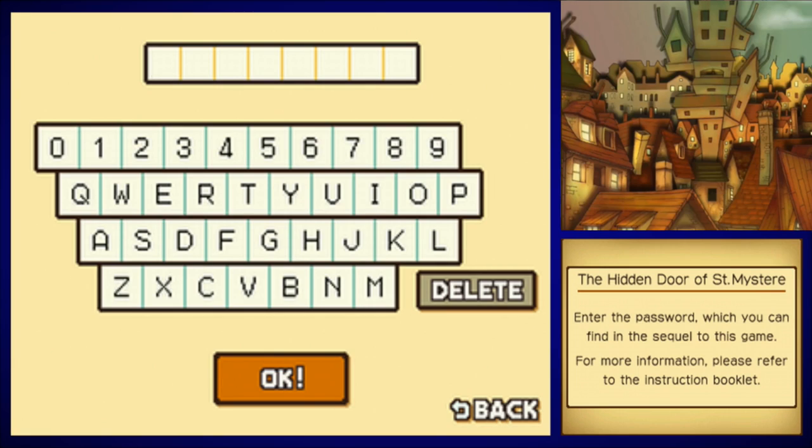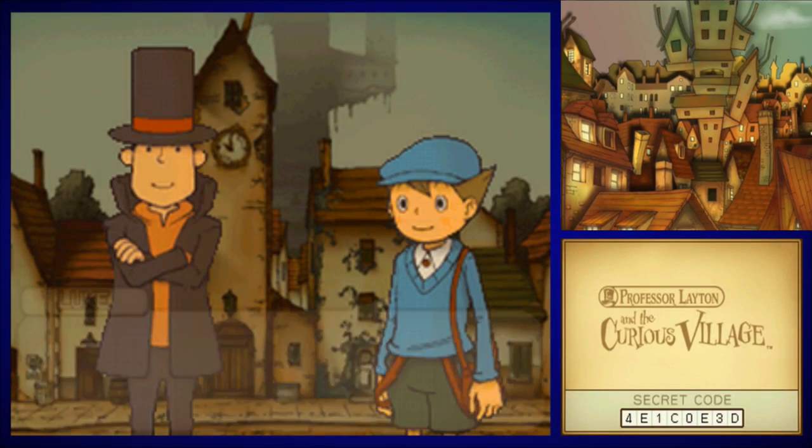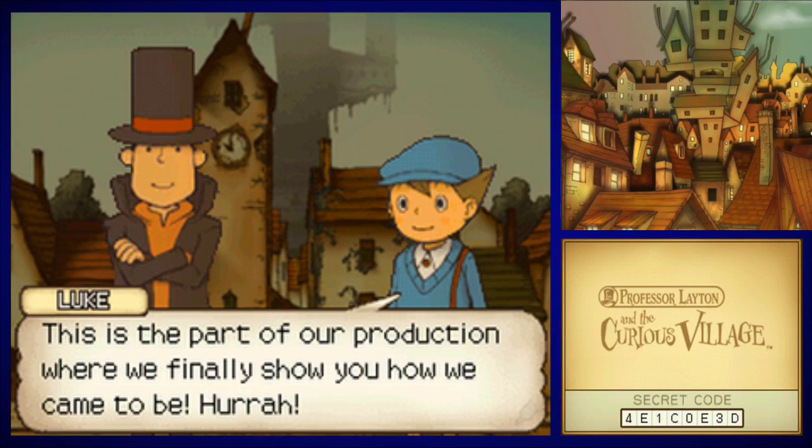My code is 1-E-5-C, 8-E-8-D. I've avoided talking about it throughout the Diabolical Box LP, but looking at the quality jump between Curious Village and Diabolical Box after playing the sequel game and then jumping back to this one — it's really jarring. Like, look at these stinking portraits. Layton was always facing forward, and then Luke just looks weird.